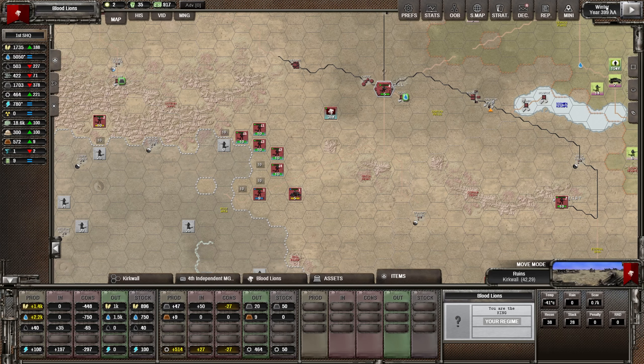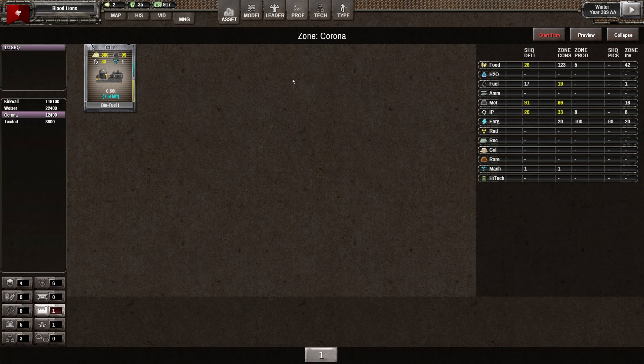Hey folks, welcome back. So we're on round 73 and I was just having a quick look at the assets that we've got.